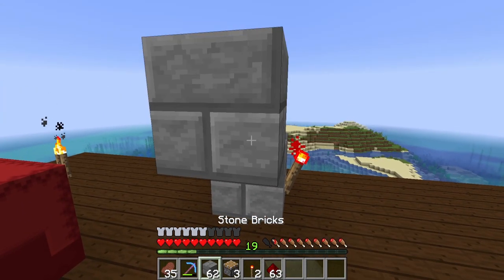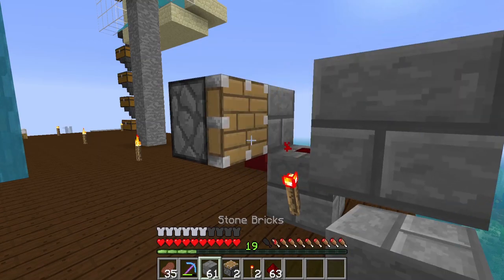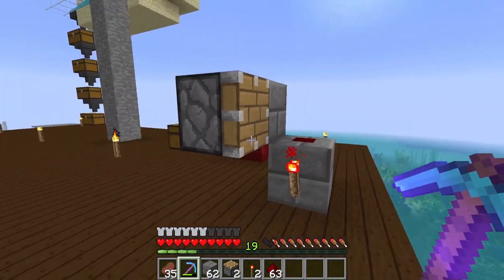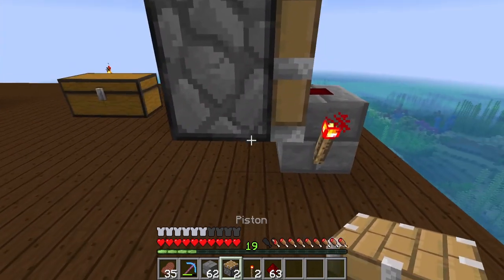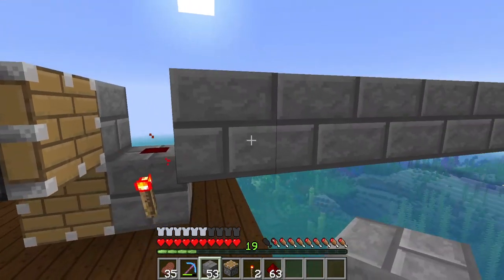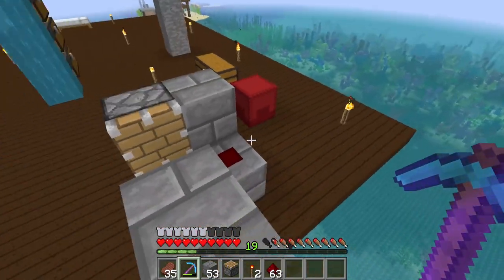We then want to place a block here with a piston facing in this direction. If I place a block down here, you'll see the piston pushes it along in this direction. That's what we're going to do with our concrete to get it away from us and into the system. However, we can make this quicker by placing a second piston down there. You can see the difference in speed — it's just about instant, and certainly fast enough for what we want to do.